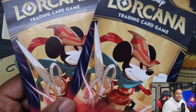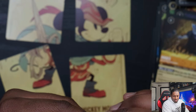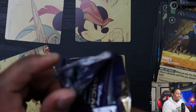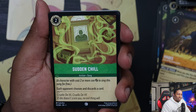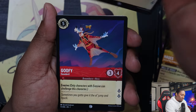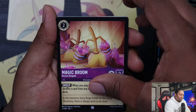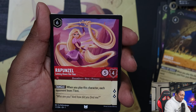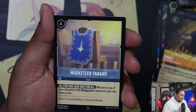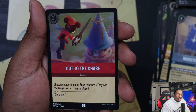We're down to our final two packs and they're both Mickeys. Let's open one. Man, if we pulled a Legendary foil that would probably be crazy — they've got to be rare to pull. I don't even know if there's pull rate data for this set yet. Sudden Chill, Donald Duck Strutting His Stuff, Goofy Daredevil, Hakuna Matata, Magic Broom, Captain Hook, Donald Duck Musketeer, Rapunzel Letting Her Hair Down, Rafiki again, Musketeer Tabard, Stitch Rockstar, and A Cut to the Chase uncommon — that's pretty cool.